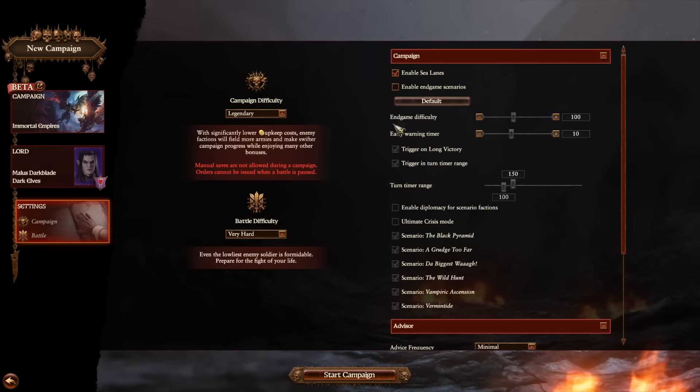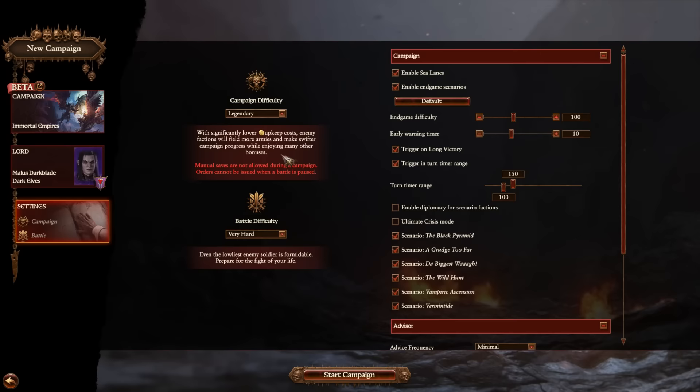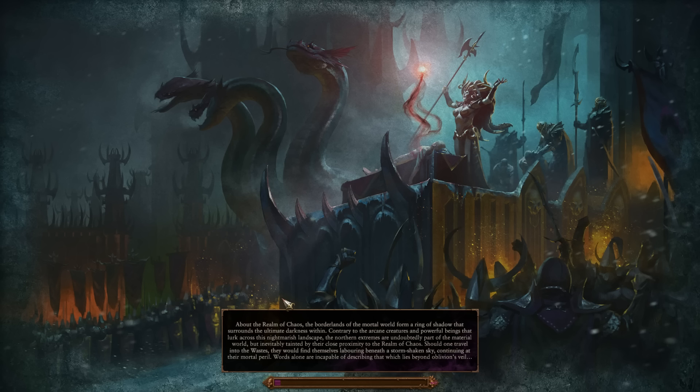Legendary difficulty, very hard battles. I'm not going to enable endgame scenarios — we could, but it'll just be grind for the sake of grind. By the time Malus Darkblade gets to rank 50 it'll trigger the early warning timer on long campaign victory, but we should be done by turn one. Enabling sea lanes won't be needed because we're not going to traverse the sea lanes — though I definitely will need to traverse across the water.